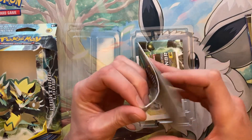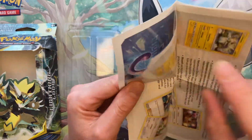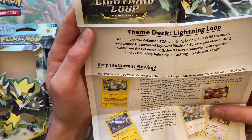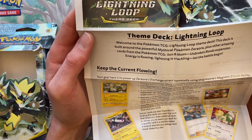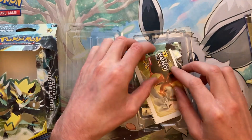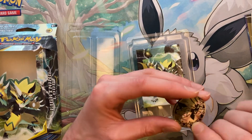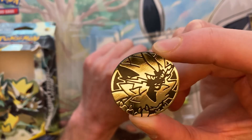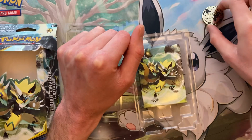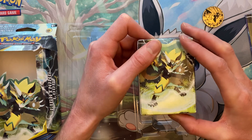It also comes with a little player's guide covering different cards and all that stuff — pretty cool. Put that to the side as well. It comes with what looks like another one of the same. Your collectible little coin right there, which they actually well overprinted because I see those all over in the Sun and Moon collections. And of course, the theme deck, which we will be getting into.